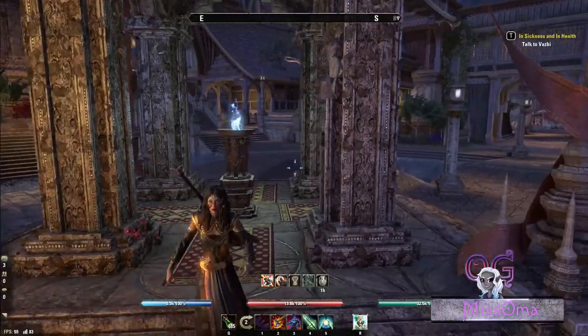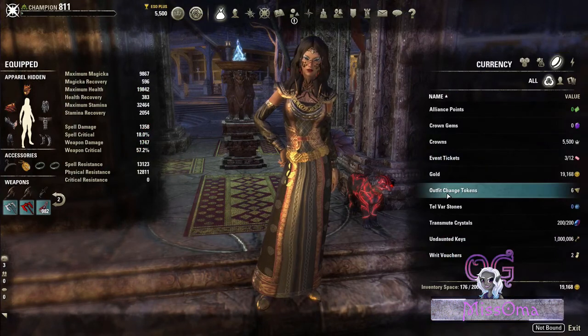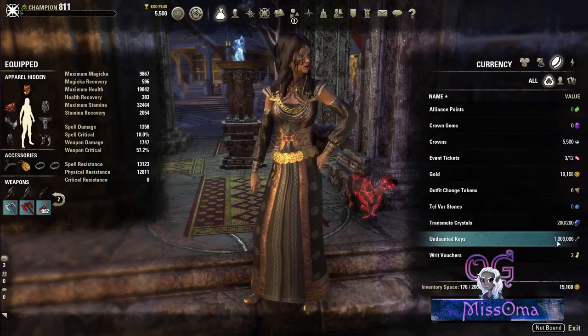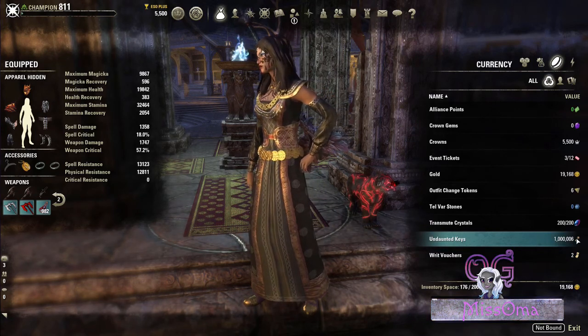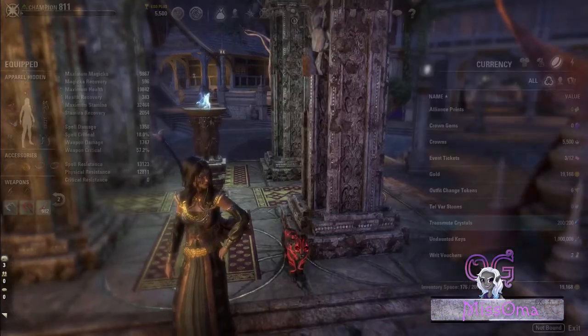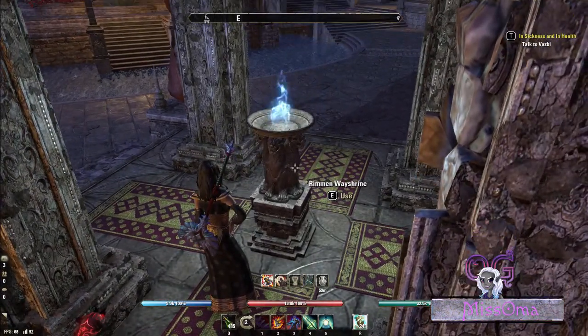I also noticed that we have a new currency, and this was something we were all looking forward to. This is PTS so I do not really have 1,000 undaunted keys — I only have six. But when you log in every character, if they had a spare undaunted key in their inventory, it is now removed from the inventory and goes into a currency system. Let's head over to the undaunted area and have a look at what they have to offer.